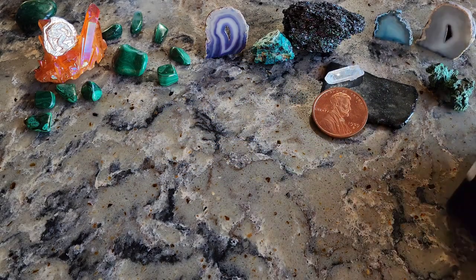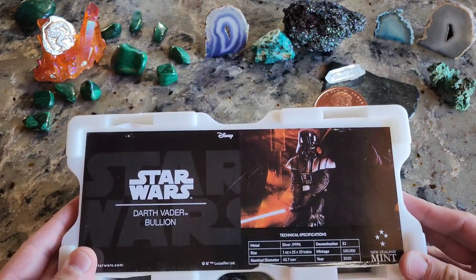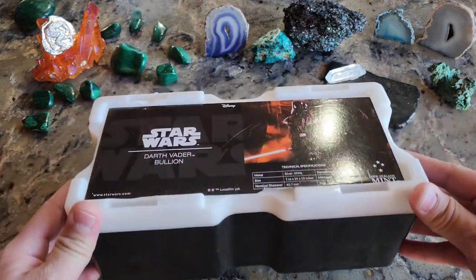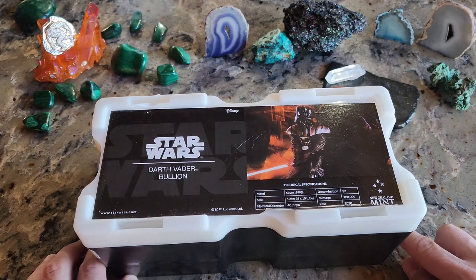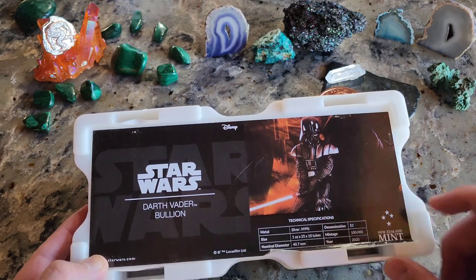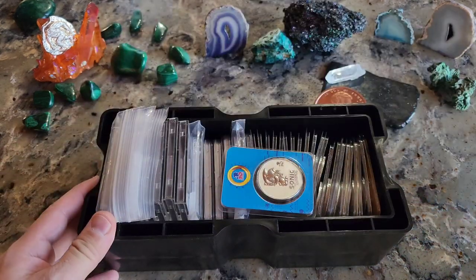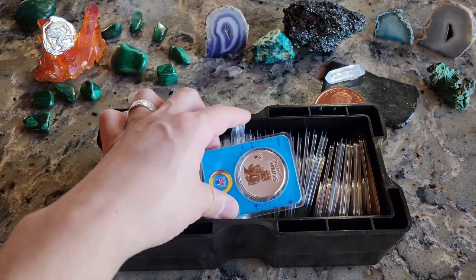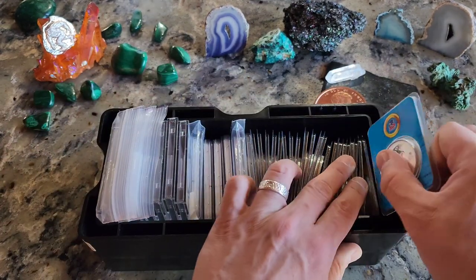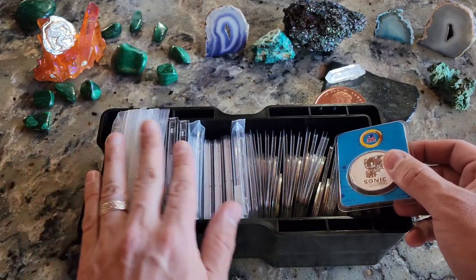Let's start by showing off how I'm storing all these TEP packages. I picked up another box — this is the Darth Vader boolean box from Star Wars. It's kind of cool; it tells you the mintages down here. I only have a couple of those coins but it works really good for holding these TEPs. Filled it up quite a bit though — I can't really shove any more in there. It's pretty firm.